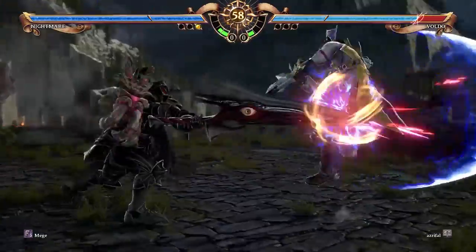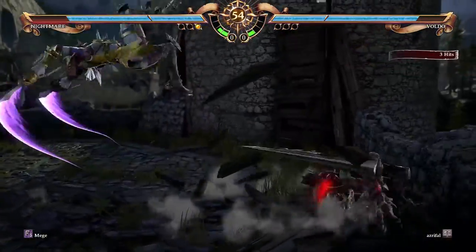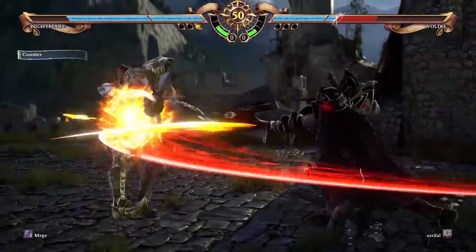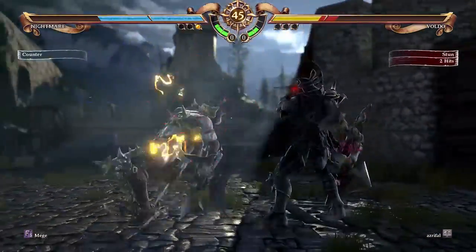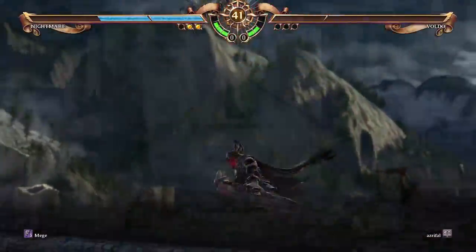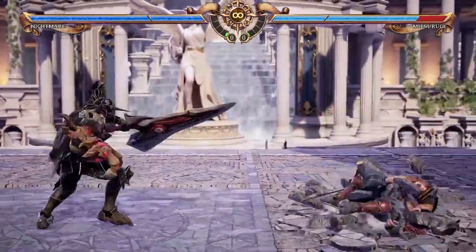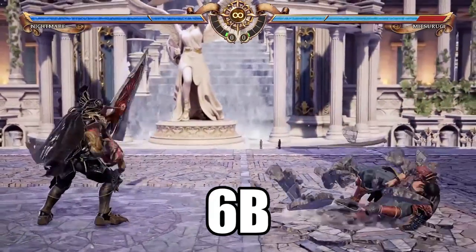Before diving further, we need to talk about fighting game terminology, or notation more specifically. I know this might scare you, especially if you are a newcomer or a beginner, but please do hear me out. In Soulcalibur and in most fighting games, you use a specific terminology to refer to specific attacks. So in Nightmare's case, when you're using this attack, you will not be saying 'I'm using a forward vertical attack' — you will say 'I'm using 6B.'